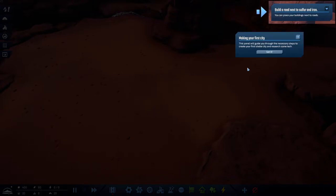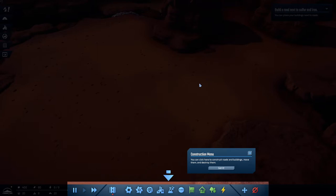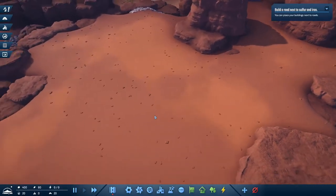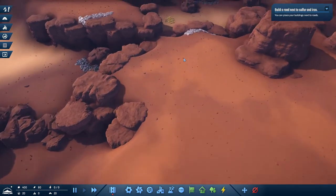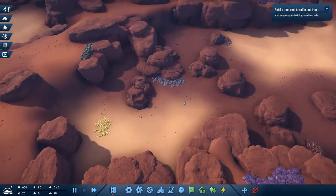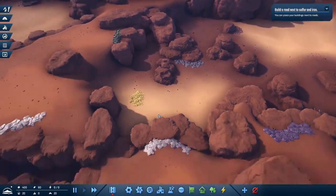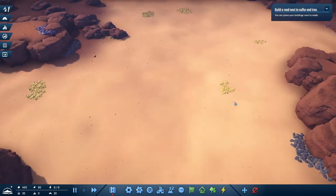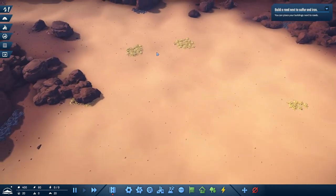Making your first city — build a road next to sulfur and iron. It's super dark. Construction menu, camera movement. There we go — that's aluminum, there's sulfur, and there's iron. Build a road next to sulfur. We got sulfur and iron there. We have lots of sulfur out here.